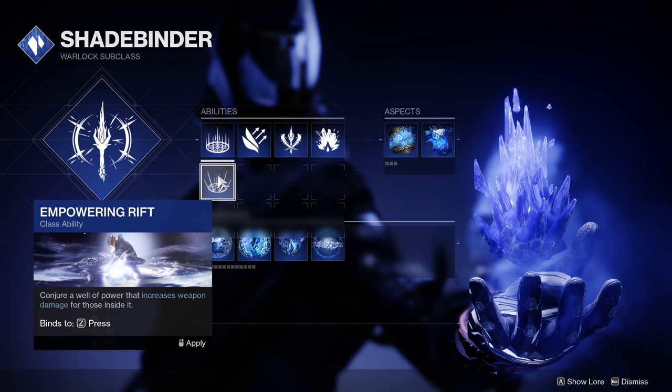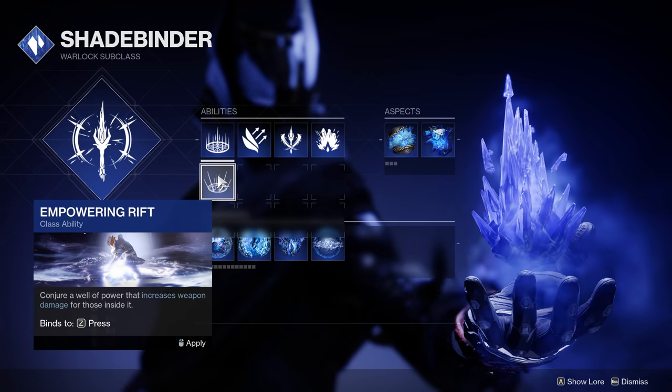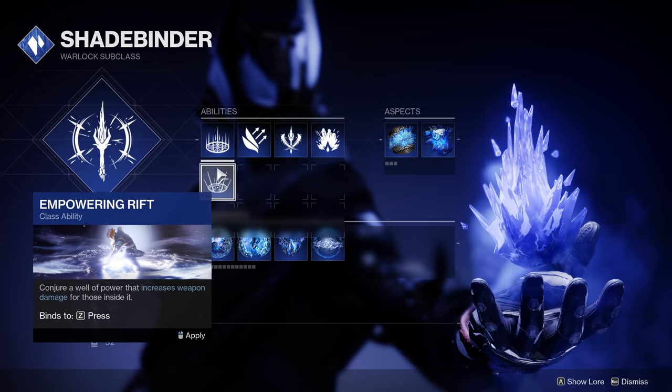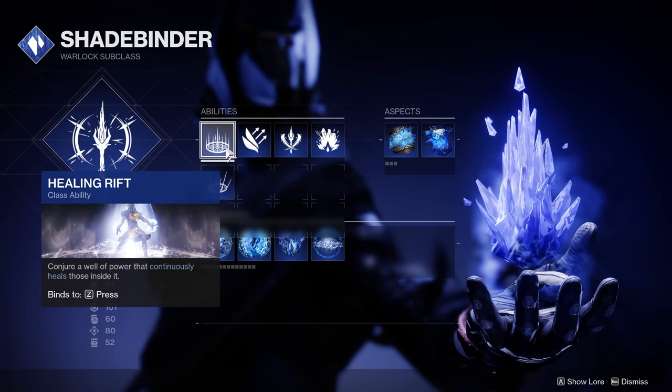Empowering Rift is not a bad option here, but I don't see it really fitting into this build. We're going to be using the Glacier Grenade a lot, and it's going to block a lot of our sight lines and not really allow us to output maximum damage using our Empowering Rift. That's why I'm choosing Healing Rift, because this build is going to be all about survivability and taking a lot of damage.